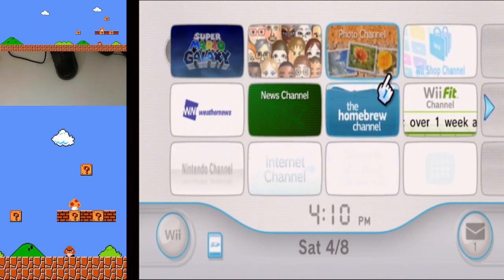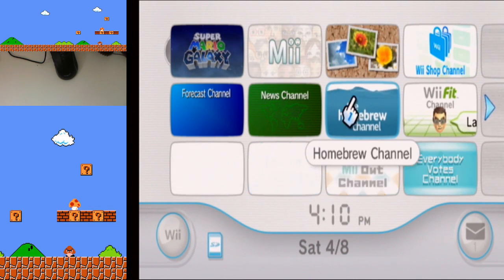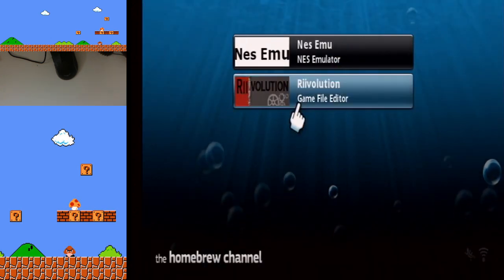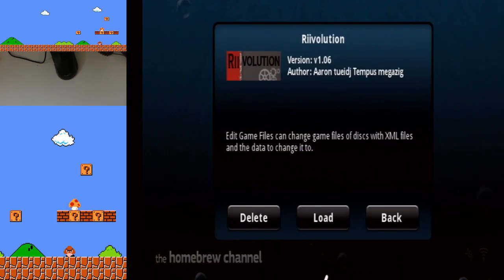The download will be in the description. You will need a hacked Wii and the homebrew app Revolution, and the Super Mario Galaxy disc to play this mod. Open Revolution.